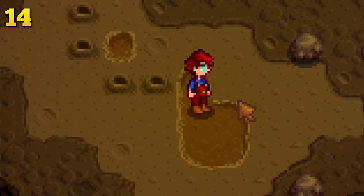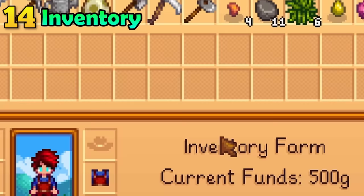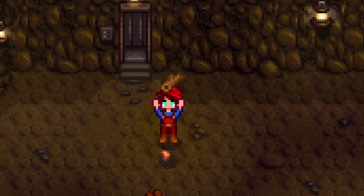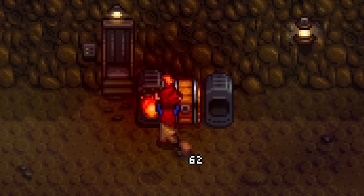In the early game, your inventory is very limited and can cause you to make some very difficult decisions. Luckily, it's easy to solve this — just place a chest and a couple of furnaces on the first floor of the regular mines. Then after every five levels, leave the mines and unload your stuff. It really is that easy.